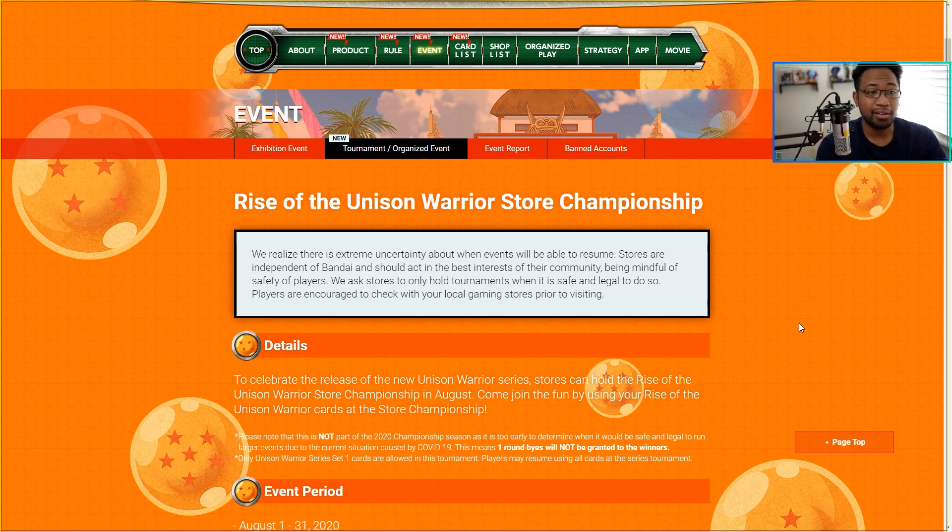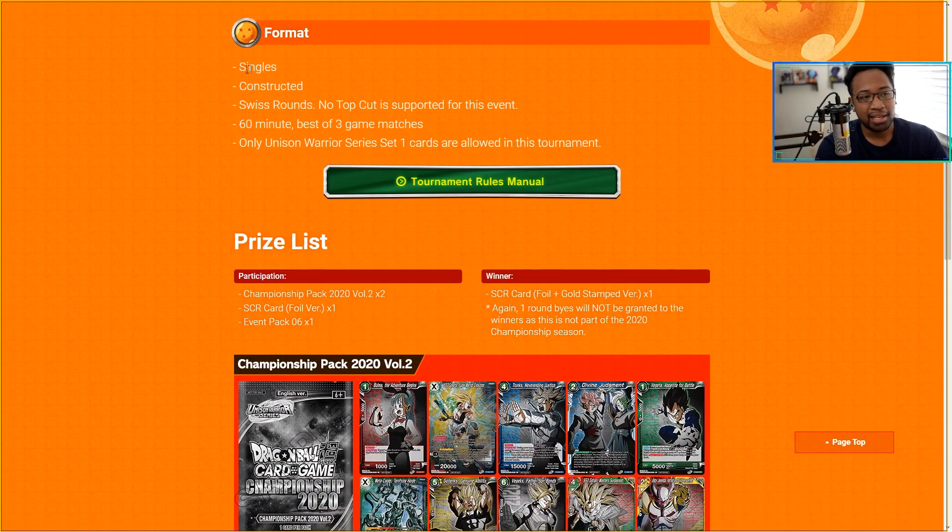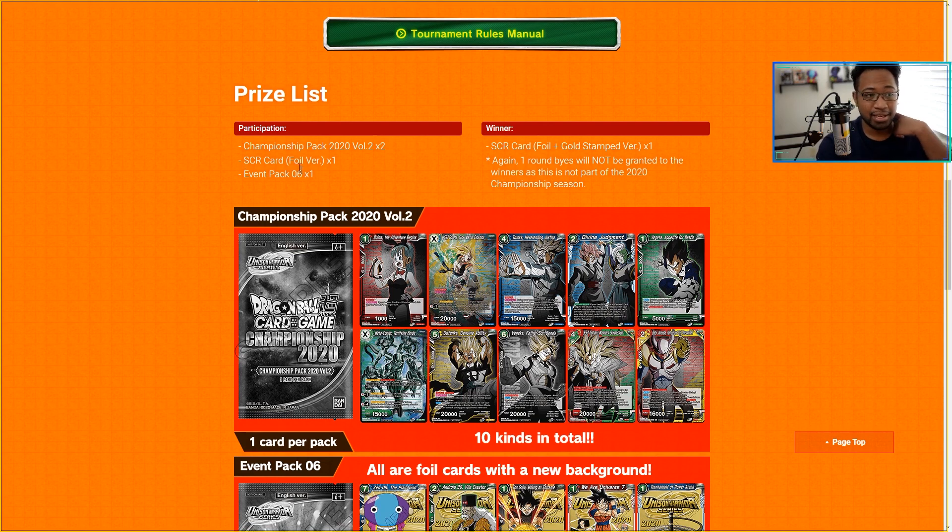You might be wondering how to get this promo card. It's going to be the Rising Units and Warriors Store Championship. Go to the event locator — it'll differ depending on US region or other locations. The quick breakdown: it's between August 1st and 31st, so it won't be legal until then. It's not part of the 2020 championship season. It will be singles, constructed format using any Unison Warrior Set 1 cards and starter decks. Swiss rounds, no top cut, best of three. For participation you get two 2020 Championship packs.